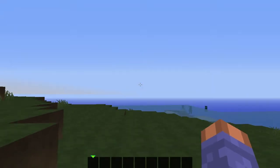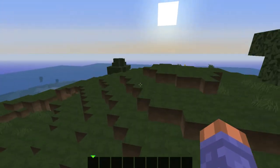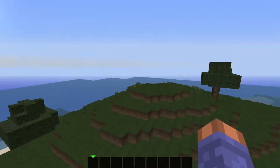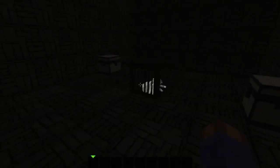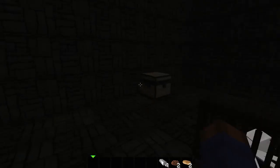Now we're on to the last seed. This one has two trees, and what makes it more interesting than typical survival island seeds is the fact that you've got a dungeon right here with an albino spider — or at least that's what it looks like on my screen. You end up getting a total of nine iron ingots, one bucket, one saddle, three bread, two cocoa beans, and one wheat.